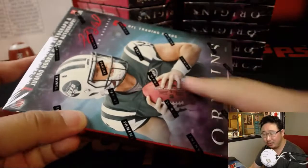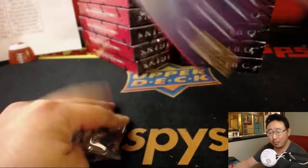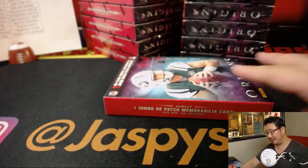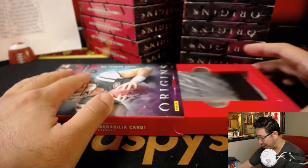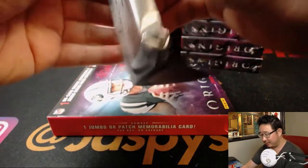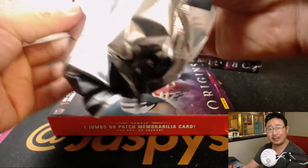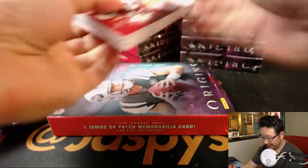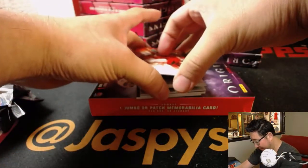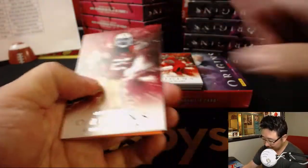We haven't seen this guy. Who's got the Jets? E8 in the game has the Jets. We've seen all the other big guys — at least one Lamar Jackson, Saquon Barkley, Josh Rosen, Josh Allen. The only guy we haven't seen yet is the guy on the freaking box: Sam Darnold. We've seen Mason Rudolph, pretty much any of the big rookies — except for the guy on the box.